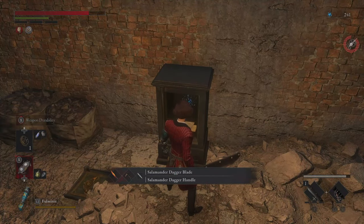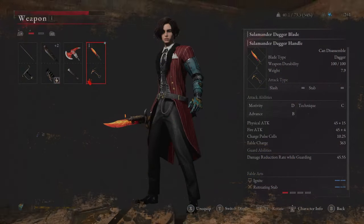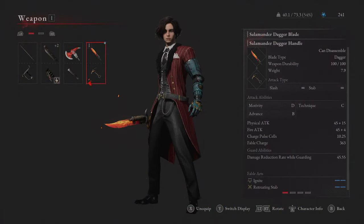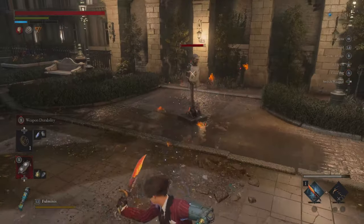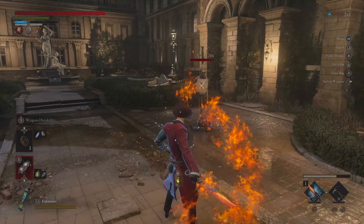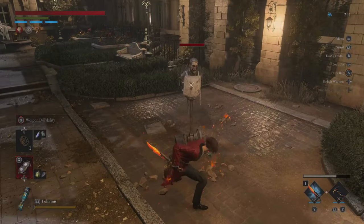You'll be able to grab yourself the Salamander Dagger Blade and the Salamander Dagger Handle. Like I said earlier, this is an absolute beast. It is amazingly good in a lot of rogue type builds. Very fast, the technique's higher, the damage over time effect is absolutely amazing, and it's probably one of the best daggers for builds in the game.